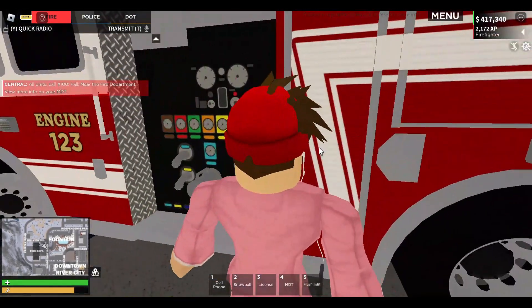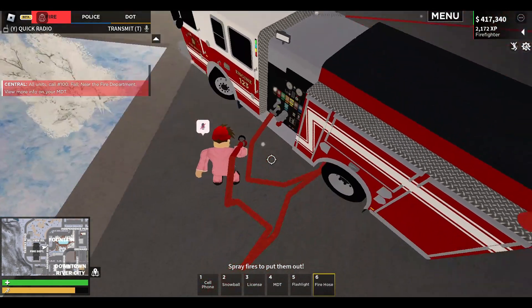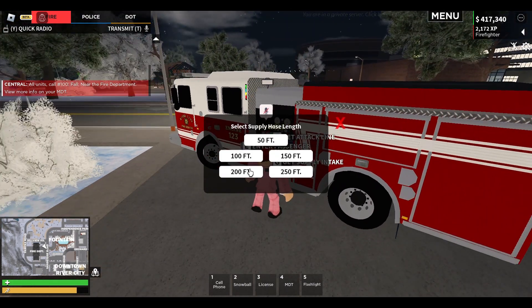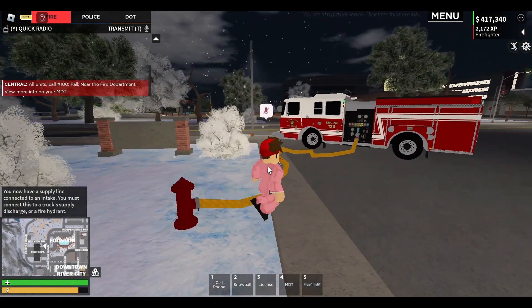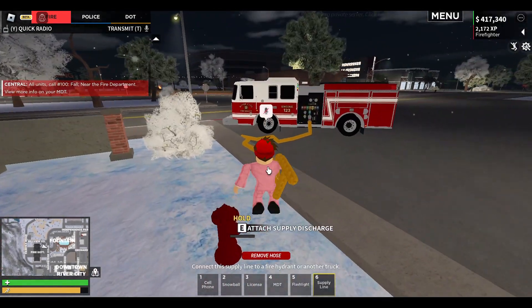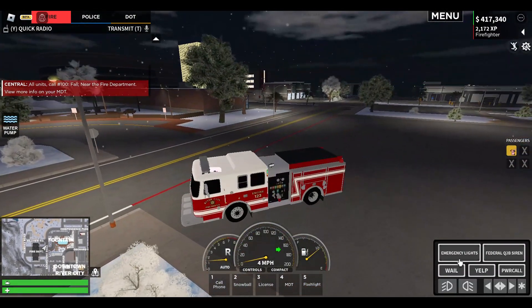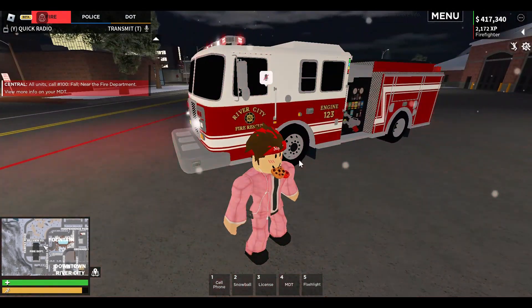If I press G for 50 feet and connect to a fire hydrant, now I'm getting water added to my truck, which is very cool. I can detach this and then click 'remove hose.' Very cool new system there, pretty realistic. There's also a new brush truck and whatnot.